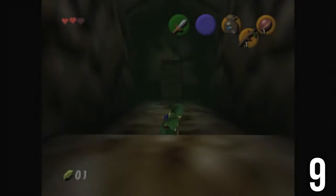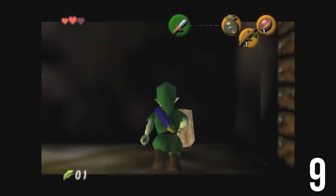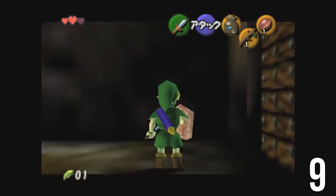The next skip on our list is one of the most well-known skips in all of speedrunning. The wrong warp in Legend of Zelda: Ocarina of Time, also known as the Ganondorf skip, is a legendary glitch that allows you to skip all the way to the tower collapse scene in Ganon's tower.